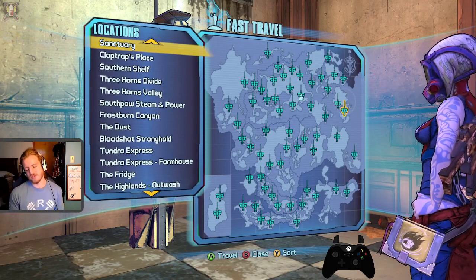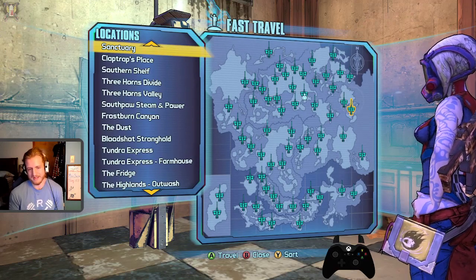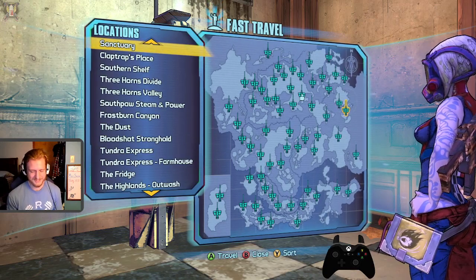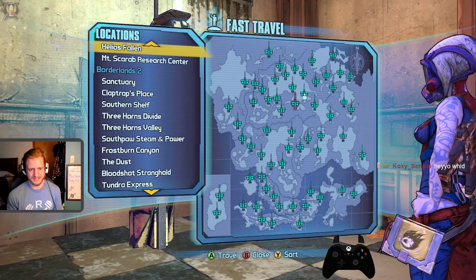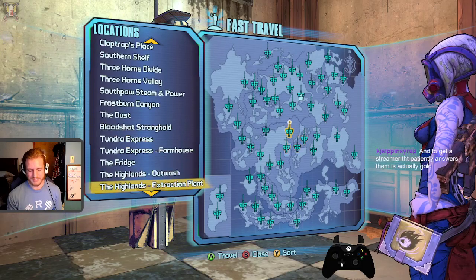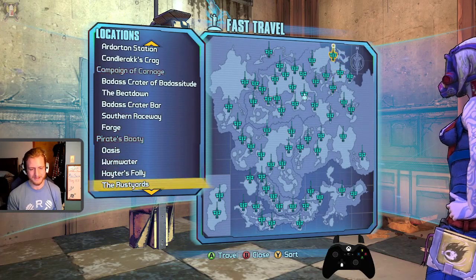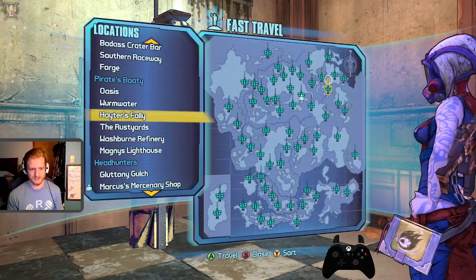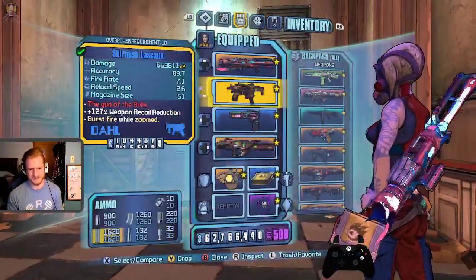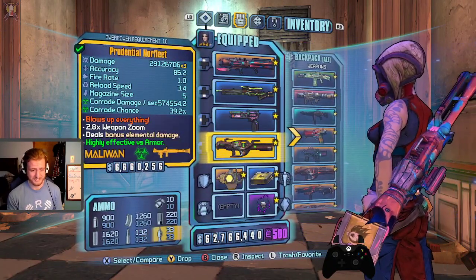If you get stuck, just do some side questing. Maybe shoot a guy that's your level a couple times until you're higher level than him — preferably a boss, not a mob, that would take forever with mobs. All the DLCs are available and pretty fun. The Pirate DLC would be pretty good because you could get the Pimpernel, and the Pimpernel is pretty gross on Zer0 because you buff snipers a lot.